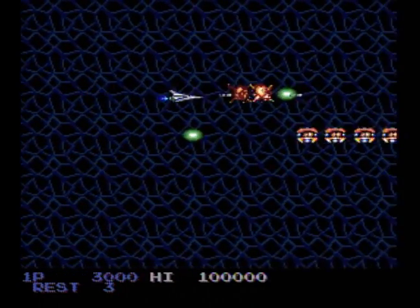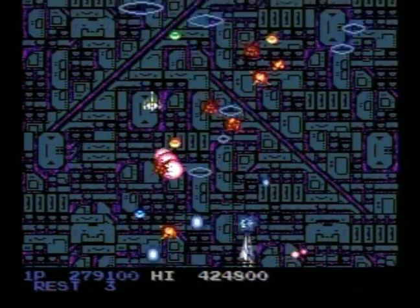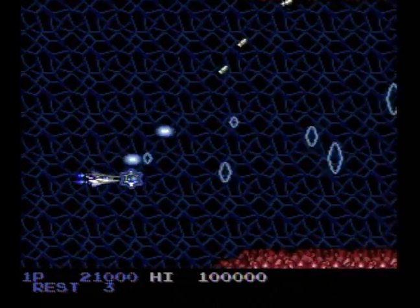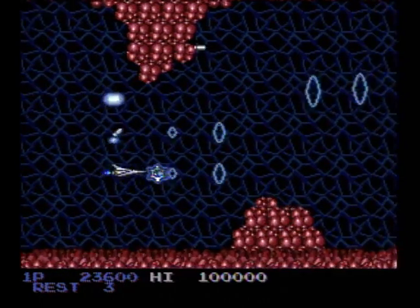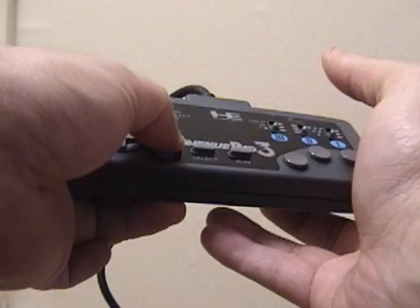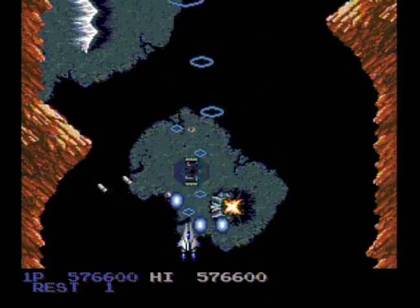The one thing about Salamander, though — it can be pretty rough. The 30 lives trick on the NES gave us a crutch, so we could just blast through the game and not be too tense. In this one? Nope. You actually have to be good at the game.